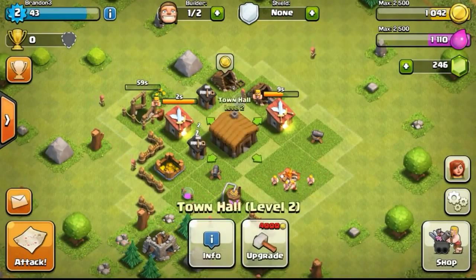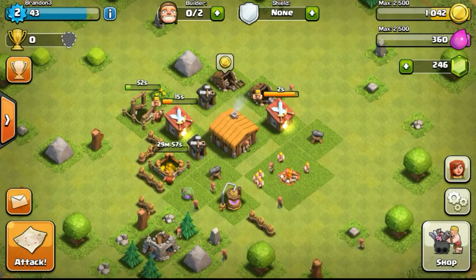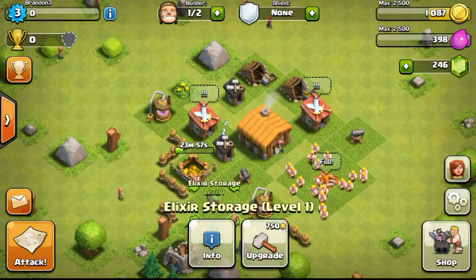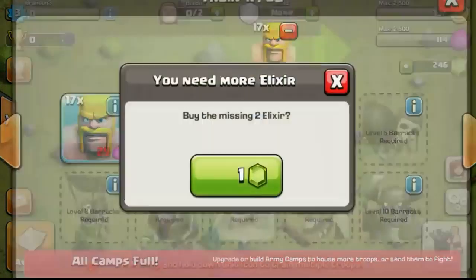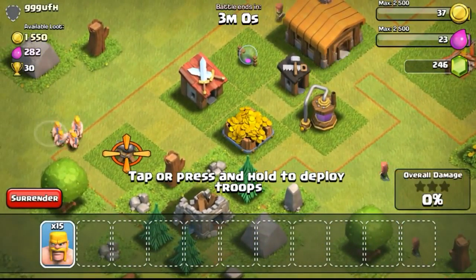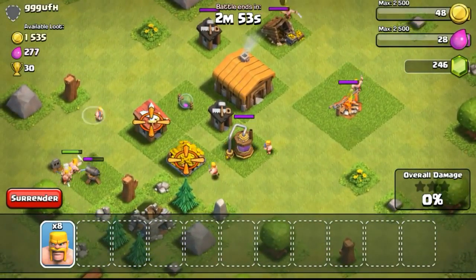Now just building another elixir collector — elixir collectors and gold mines generate resources for your base. Upgrading my gold mine to level 2. As mentioned, storage capacity is important especially if you want to upgrade your Town Hall — you need about 4,000 gold to upgrade to level 3. For those of you who are experienced, maybe Town Hall 8 or 9, this might bore you a bit, but hang in there — around episode 10, 11, or even 20, I'm sure you'll be more interested.